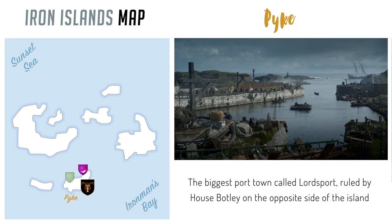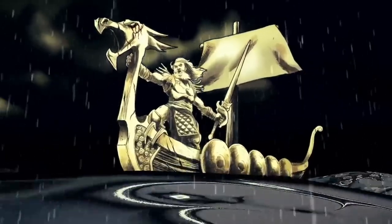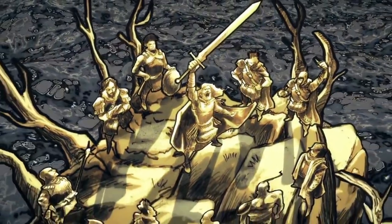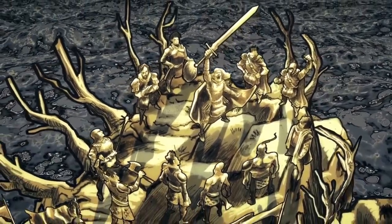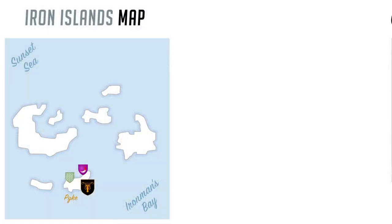The Greyjoys may rule all the ironborn from Pike now, but it wasn't always this way. Each island would have two kings: a rock king and a salt king. While the rock king ruled on the land, the salt king ruled from his ship on the seas. Eventually all the kings and sea captains would come together and decide that one king should rule them all. In a tradition called the Kingsmoot, any sea captain could put his name in for the election on the island called Old Wyk.